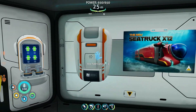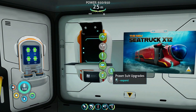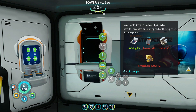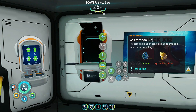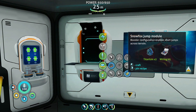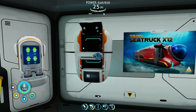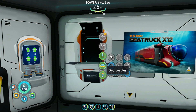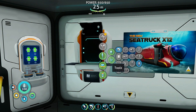Last episode I got all the stuff I needed but I forgot to make the upgrade for it. I wasn't sure where to make the upgrades, but then I found it — the Snow Fox jump module. Let's go ahead and make that. Now that I've got that, I should have everything that I need.